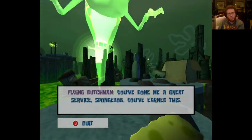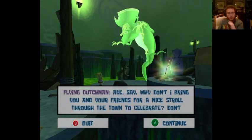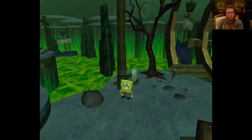My excitement has me awoken. You've done me a great service, SpongeBob. You've earned us — there's no thank you, Mr. Flying Dutchman. Another Golden Spectre is just what I needed. Why don't I bring you and your friends for a nice stroll through the town to celebrate? Don't worry about the cannons — they'll stay with me. Follow me on this boat when you are ready.